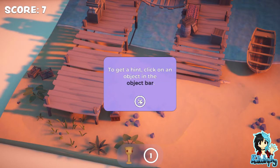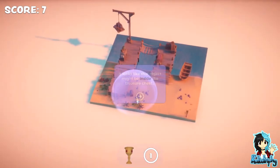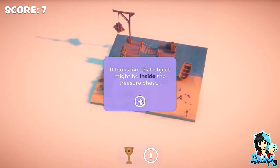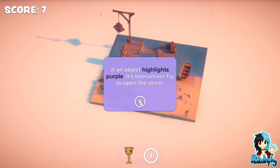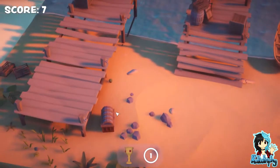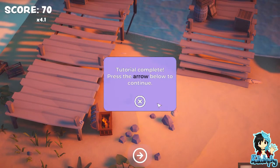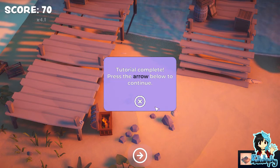To get a hint, click on an object in the object bar. It looks like the object might be inside the chest. There are some objects in the world that are interactive - if an object highlights purple, it is interactive. Try to open the chest. And there's the goblin. Tutorial complete. Press the arrow below to continue.